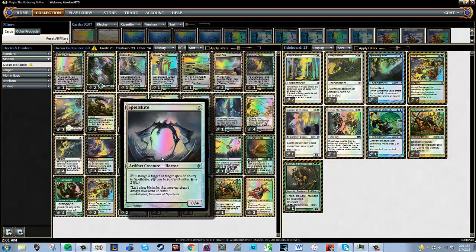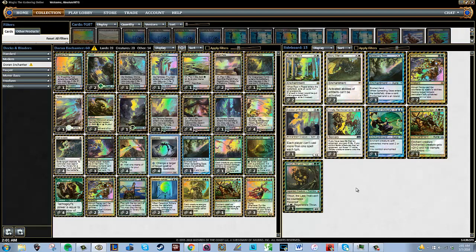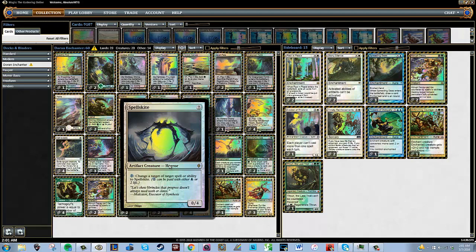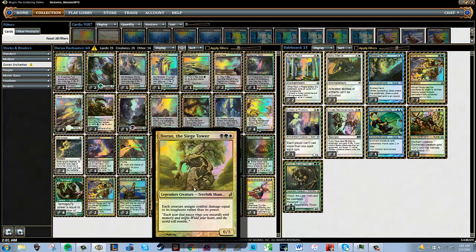Spellskite is pretty good main board against Splinter Twin decks, especially because they don't have a plethora of ways to deal with it outside of like roasting it or countering it with Cryptic or one of their other counterspells. Playing it early on was awesome against Splinter Twin. Now we're in March of 2016 and Splinter Twin is gone. We have to worry about Eldrazi, but this deck is still pretty cool because with Doran the Siege Tower out you can trade with Thought-Knot Seer with your Spellskite, or trade Doran into a Reality Smasher, which is pretty cool.